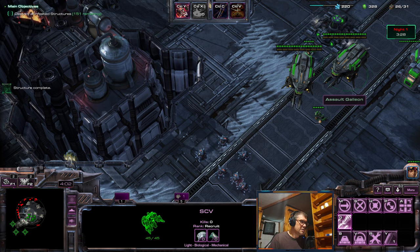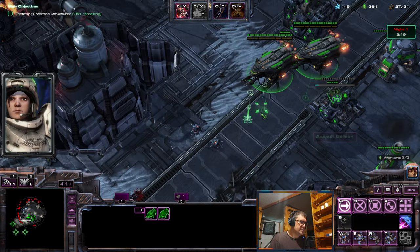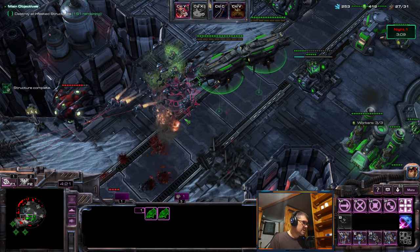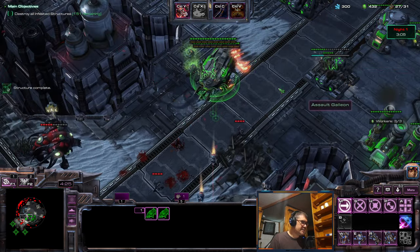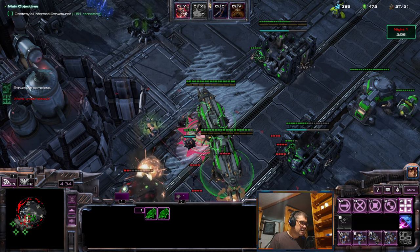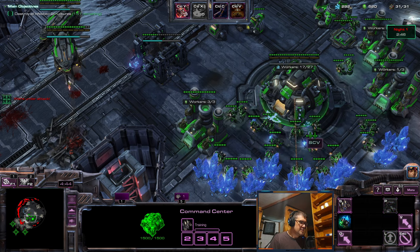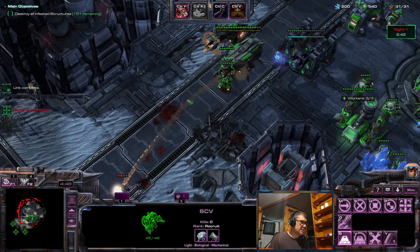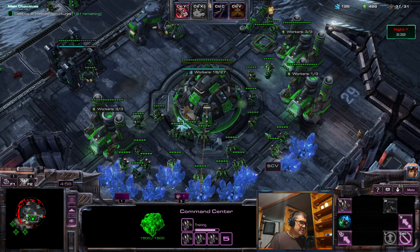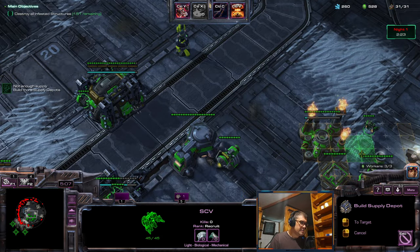Let's get another Galleon — oh yeah, we got Spotters! Spotters hitting them — Spotters are kind of hard, they're very mobile. I need another worker. Spotters can unfortunately also phase off my Planetaries and probably turrets too.